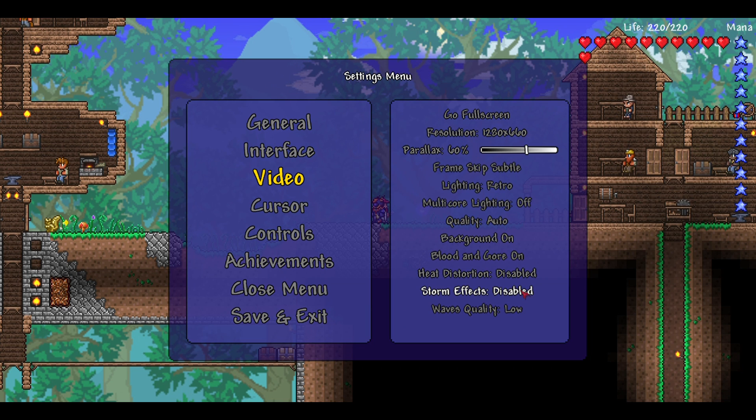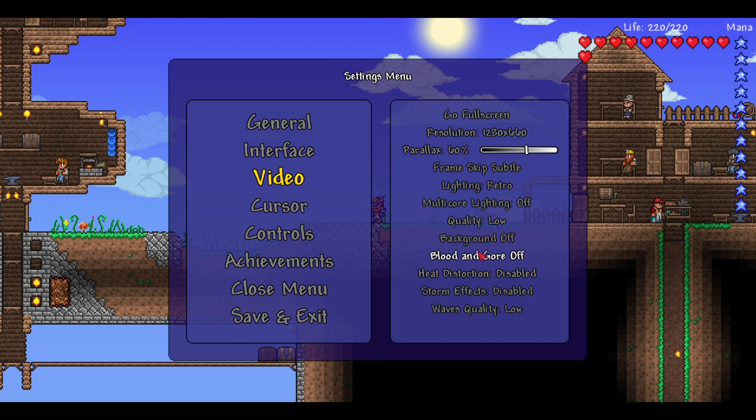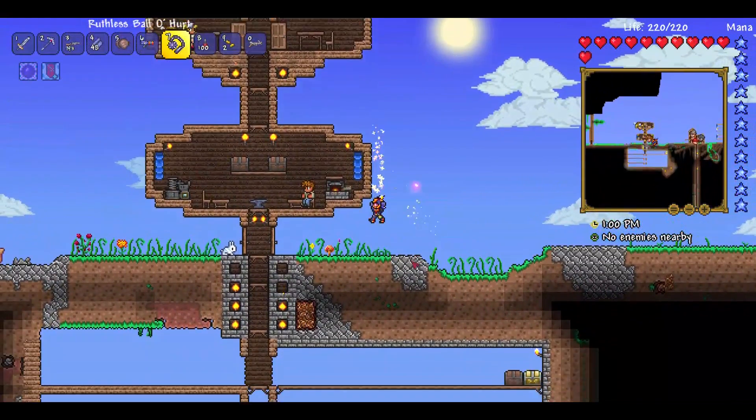You can bring the quality down to Low, turn the background off — I don't like the background being off, but you can. Basically set all of this to low, and adjust the resolution if it's that bad. Otherwise you'll probably be running around 60fps.